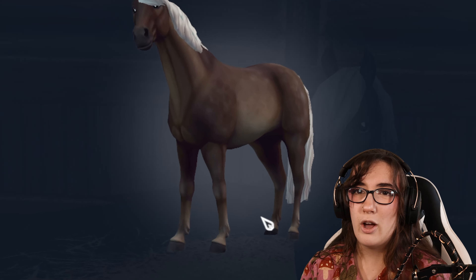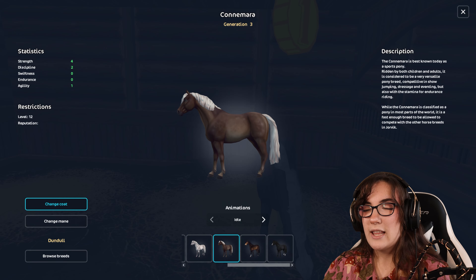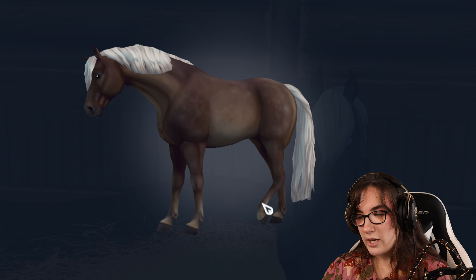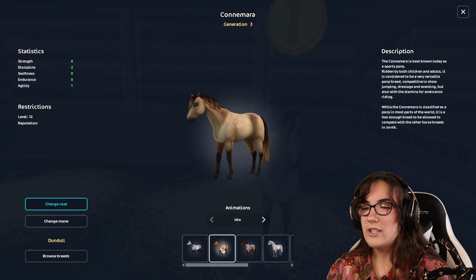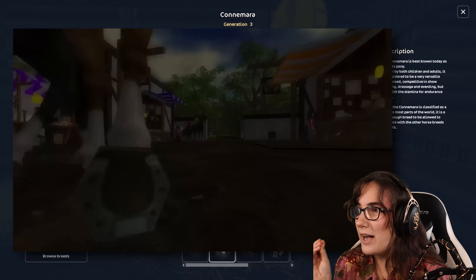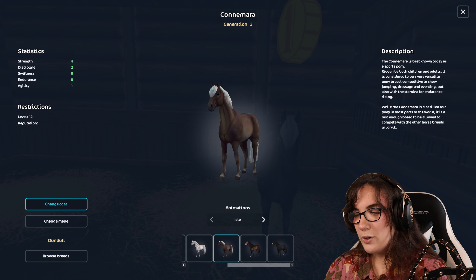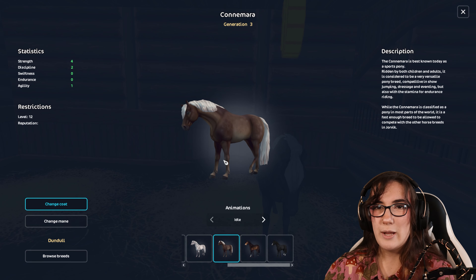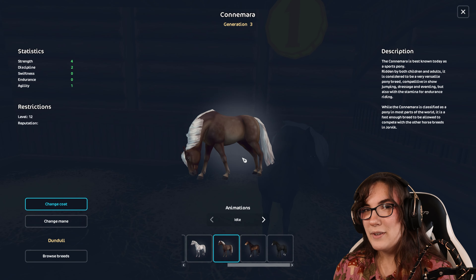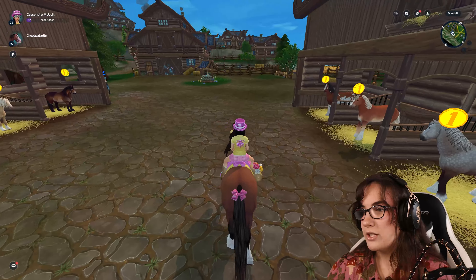There's something about this Connemara that I think is really pretty. Don't get me wrong, I don't like the purple - I'm so glad that era of Star Stable is over. But I think this horse is a silver dapple - that brown coat with the white mane and tail, super pretty. The Connemaras are still nostalgic to me. I've been playing this game a long time. When I think of Star Stable, I look at a generation 1 horse and it still makes me happy.